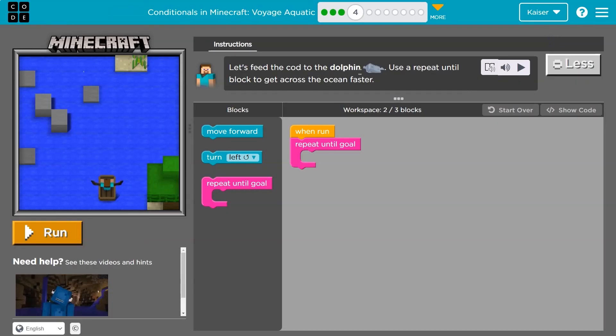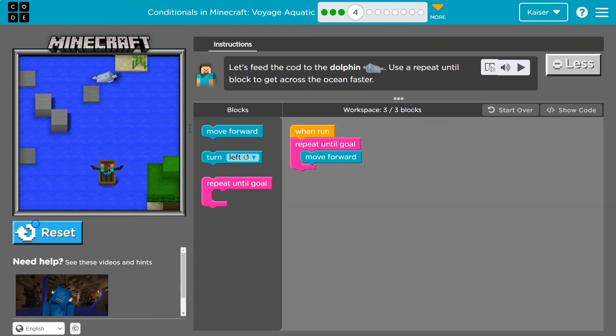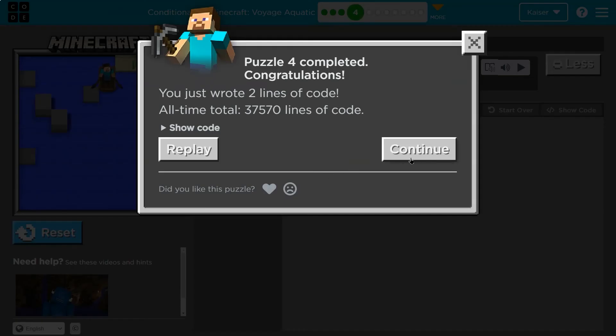Let's feed the cod to the dolphin. Use a repeat-until block to get across the ocean. A repeat block, or loop as it's called in programming, means anything inside will just keep happening — it repeats. So if I put a move-forward inside repeat-until-goal, Steve will keep moving forward until we get to the dolphin. Move forward. Got the goal. Boom, onward.